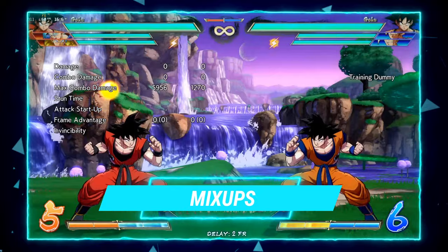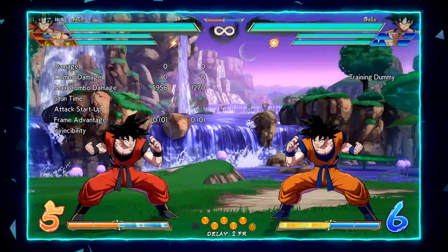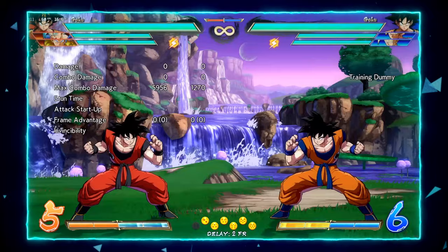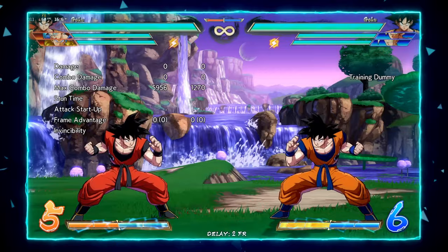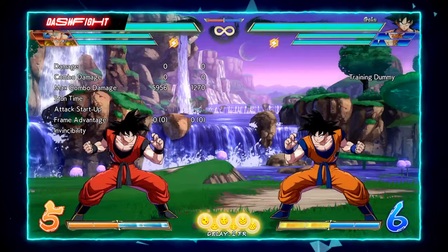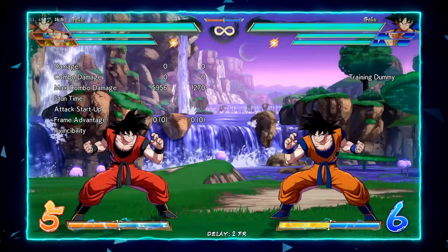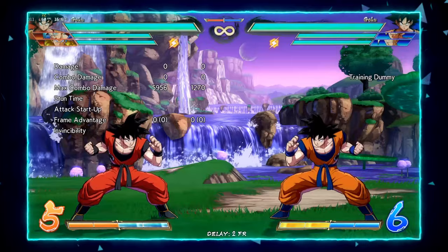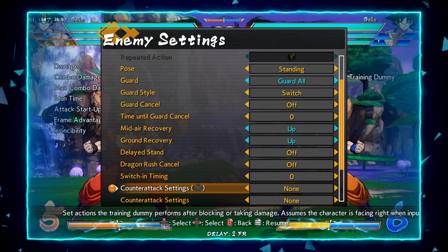Now onto the fun part — mix-up. This is why this character is so sick, because his mix-up is super cheap and he does a lot of damage for how cheap it is. Because his light command grab is unreactable, the basis of his pressure is making your opponent guess between strike or throw. You can put the command grab anywhere you want — after one jab, two jabs, after 5M, after 2M, even after heavies. Your opponent has to do something other than block to deal with it, so they'll choose defensive options like mashing, jumping, or even supers and DPs.